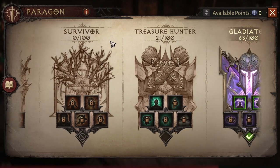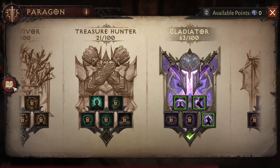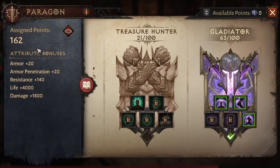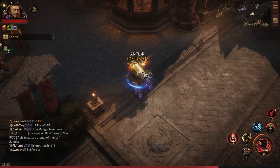For now, the main points we're going to need for the Paragon are damage first, then life, because these two are the most important in terms of player versus player. We will focus on damage first and then later on the life.